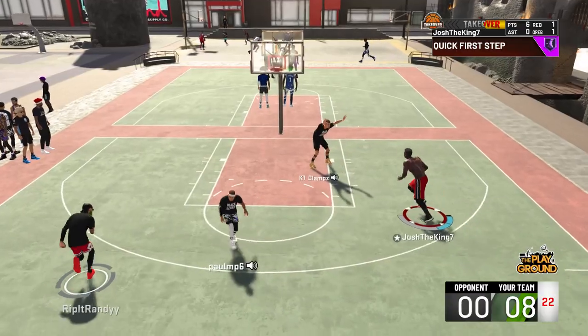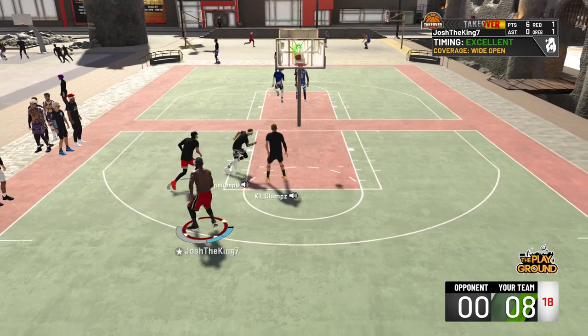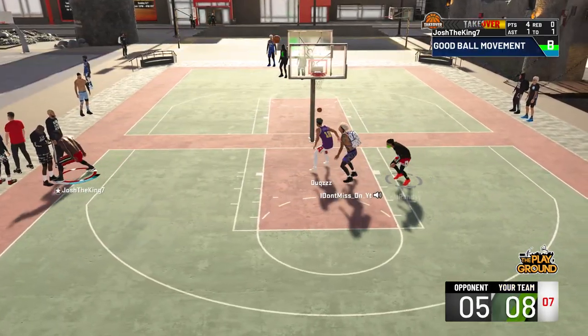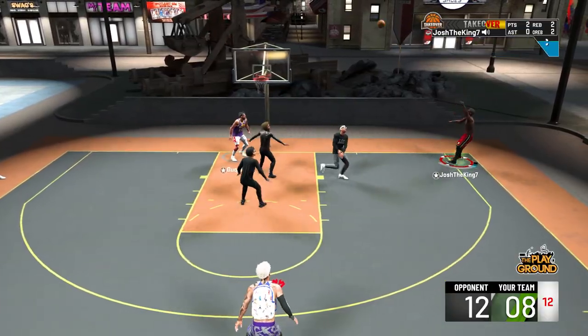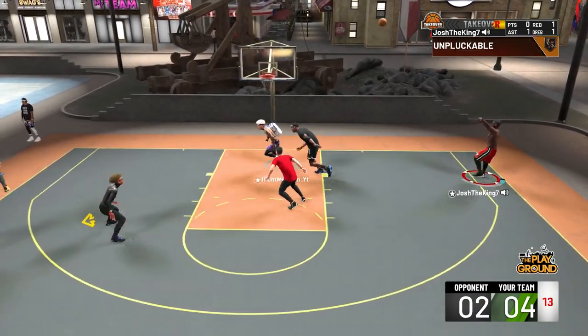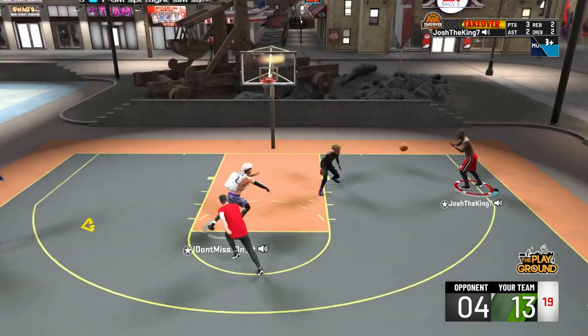This video is gonna be about two minutes long, I'm gonna keep it short for you guys. In this first minute you can see this is my rebounding wing build and I do have a 73 three-pointer, and this jump shot actually helps me a ton. It kind of looks weird but the good thing about it is it's super easy to time — I can tell when to release the ball.